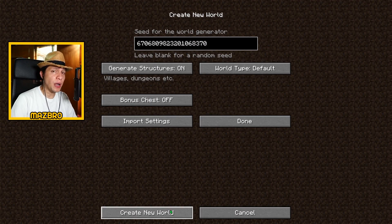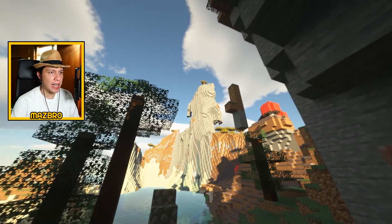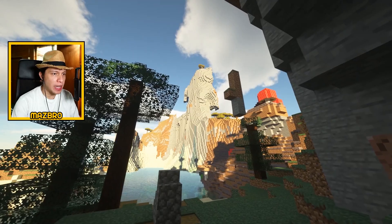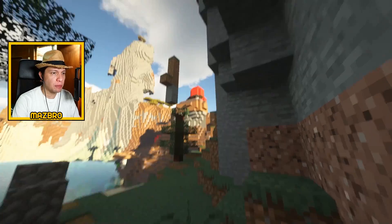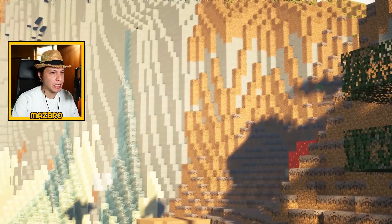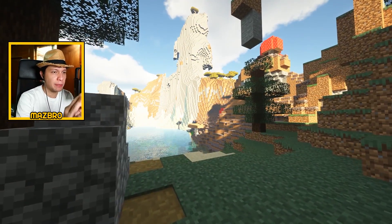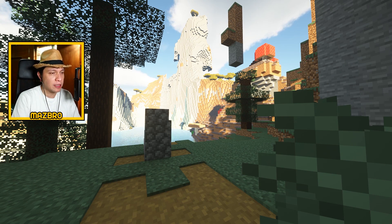Seed number three — the seed number is on your screen. This is right where you spawn, and it's incredible. Check out that shattered savannah right there — a massive pillar of shattered savannah. And in case you haven't noticed, we're already in the mushroom biome and already inside a village! That in itself is already super awesome. Check out the waterfalls going down from the shattered savannah as well.